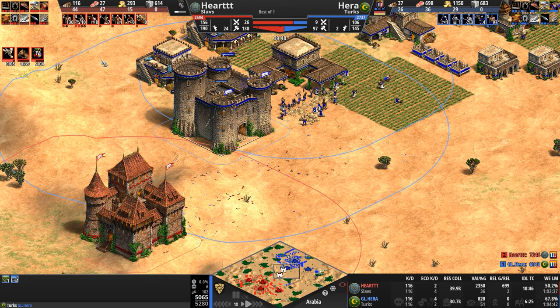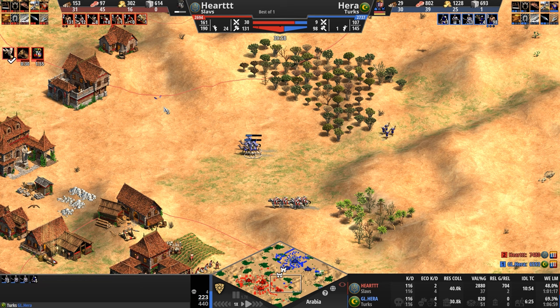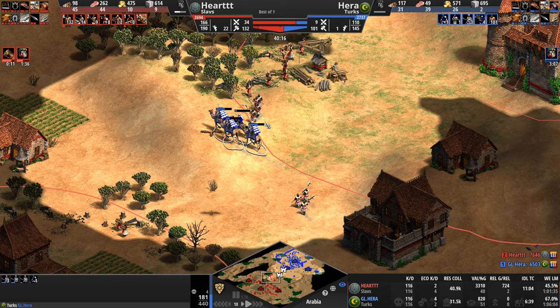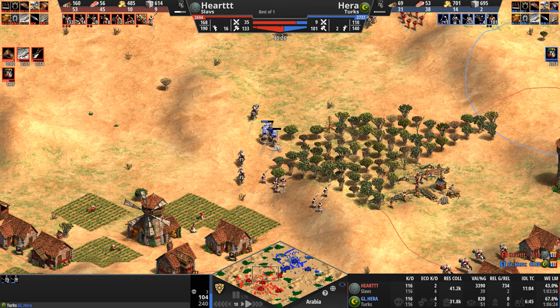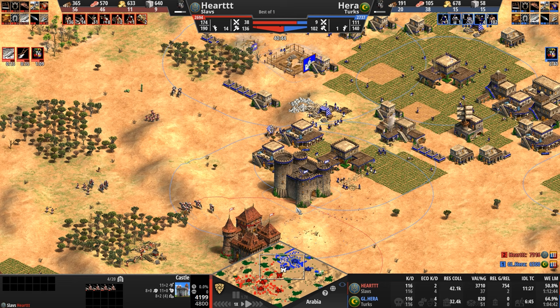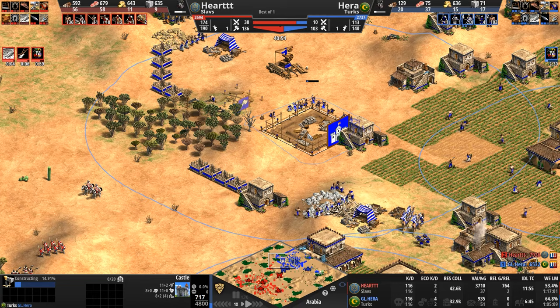I kind of called it right — it was on this hill and then relocated. Neither of us knew Hera would react immediately with that castle. By the way, he has enough stone for another castle. Our Slav is going up to Imperial. A few camels run by — Hera only has one light cav left. Oh, but they run into a few pikemen — well-placed recruits, and even more positioning from Hart.